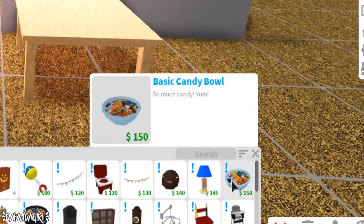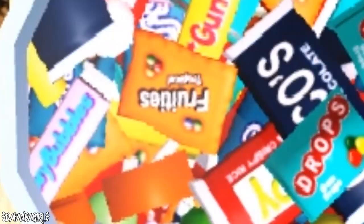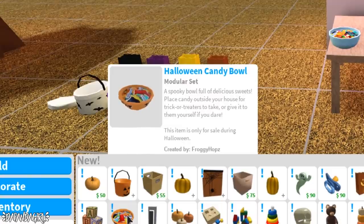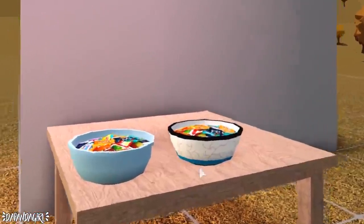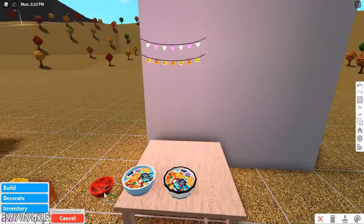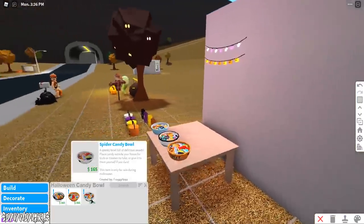There's a basic candy bowl where you can see all the different candies — fruities, drops, and such. They also added a Halloween eyeball candy bowl, which is so cool, and a Halloween candy bowl that says 'trick or treat.'